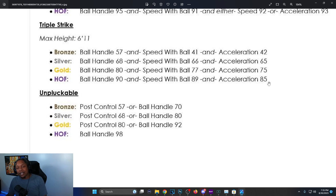Unpluckable: Hall of Fame is 98 ball handle. On bronze, silver, and gold you could use post control or ball handle, but for Hall of Fame Unpluckable you can no longer use post control — it changed to ball handle only. Now let's get into defense.